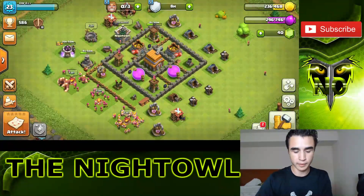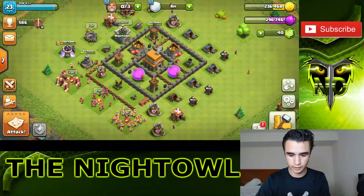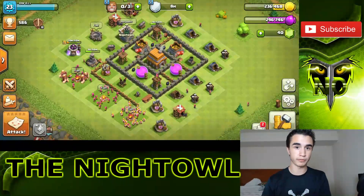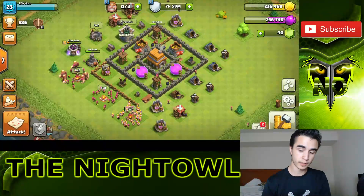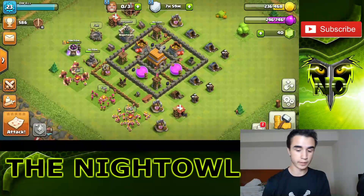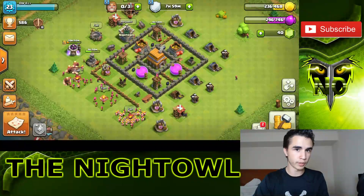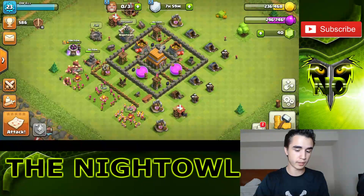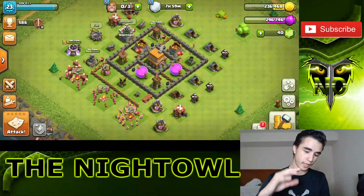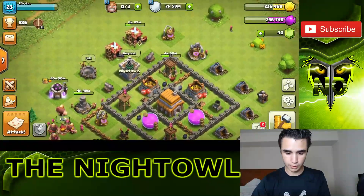We're going to do a couple of farming attacks. I've got 236k gold and 296k elixir, and I need 270k for the air defense. In terms of defense upgrade order, I'm doing wizard towers first, then either archer towers or air defense — you can do either — then cannons, then the mortar. The wizard towers are the most important at Town Hall 5, followed by archer towers since they can reach everywhere, then air defense, and finally mortars.